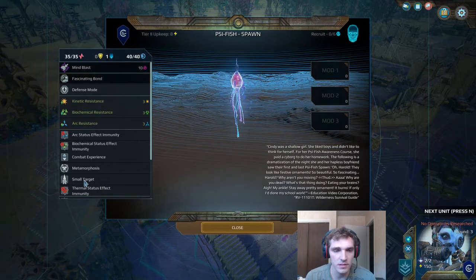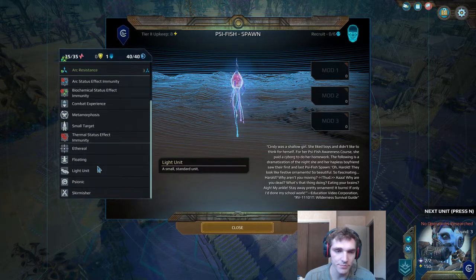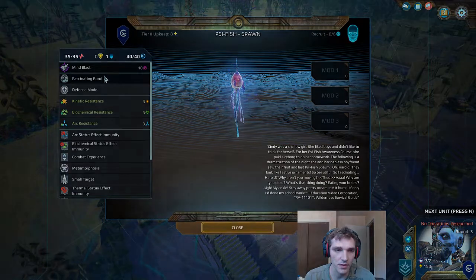I believe this is the only Scyfish unit that comes with a smaller target. If it was a flying smaller target, that would be pretty awesome — it'd be very dodgy. But as a floating smaller target, he just has that 20% modifier, which I believe is the best dodge modifier out of all of them.